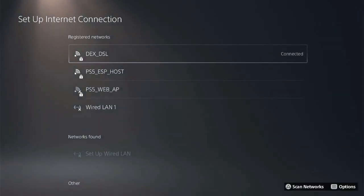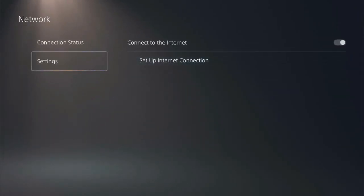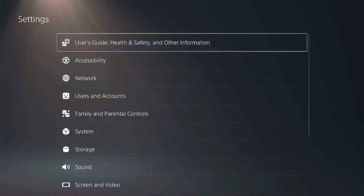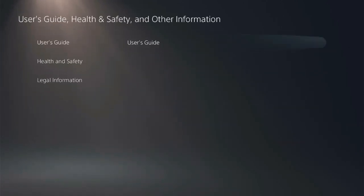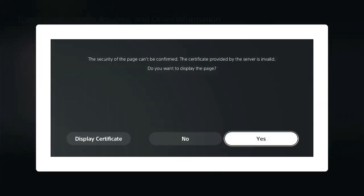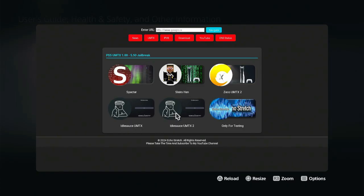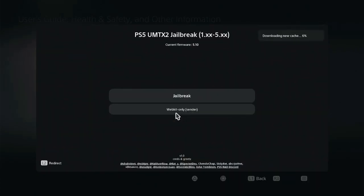Now go to Settings, User's Guide, User's Guide again, and keep selecting User's Guide and wait. Click on UMTX and wait till the cache is completely loaded.